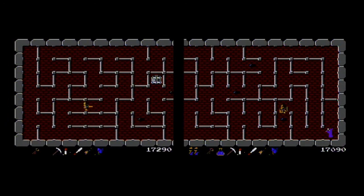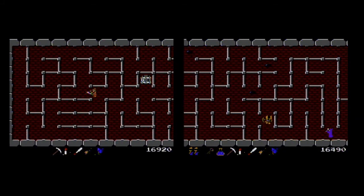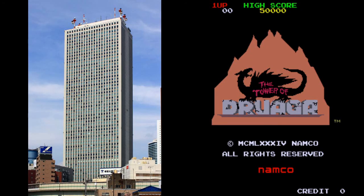The maze layouts, on the other hand, remain consistent. The tower has 60 floors, a number that was selected to match the height of the tallest building in Japan when it was made.